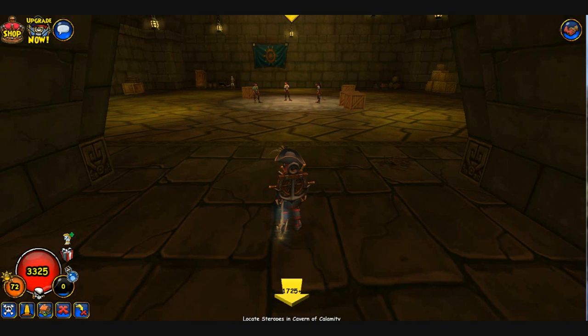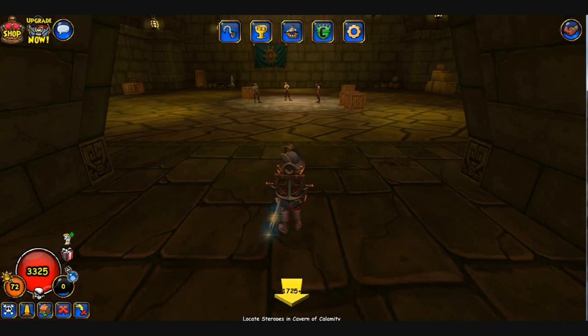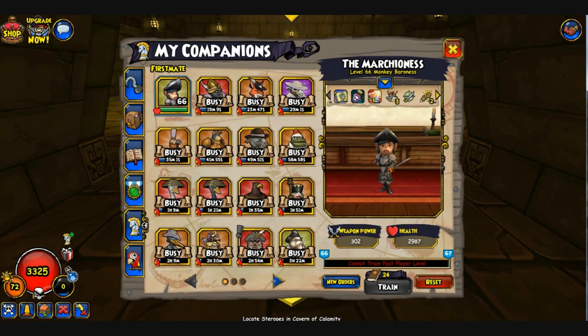I'm going to keep on going with the companion spotlights. Today, with the new updates — as you all know, advanced pets and advanced companions came out about a month ago. Today I'm showcasing the new Privateer companion. She's pretty much a monkey from Monquista and she's called the Martinones — she's a monkey Baroness.